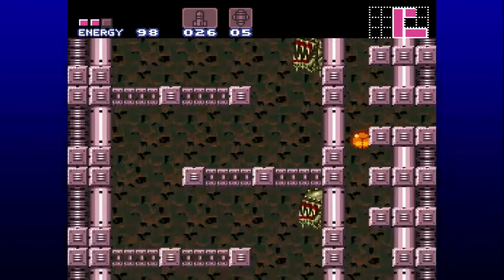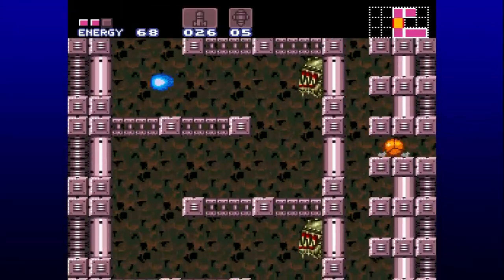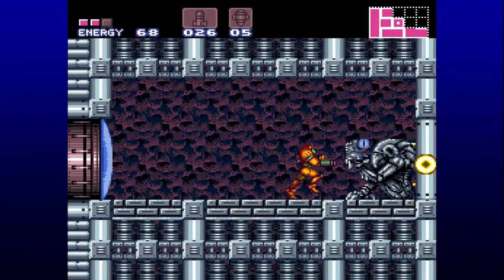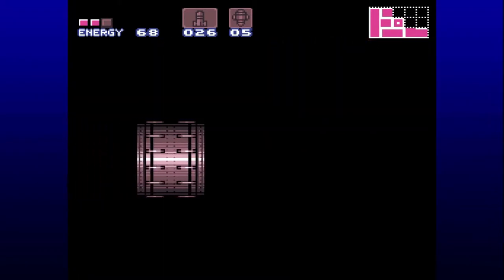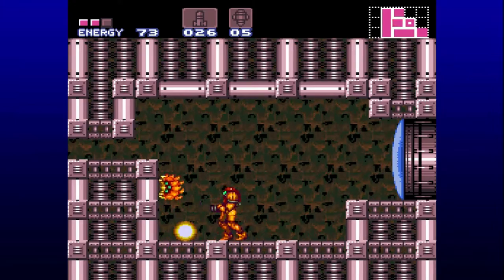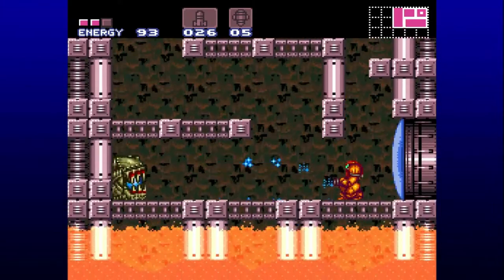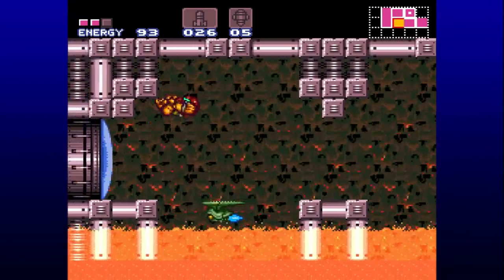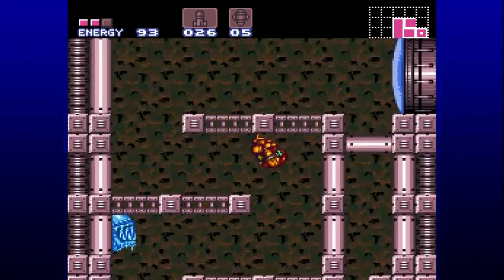Through here, what we need to do is use the Morph Ball to get through here — and this gives us a brand new power-up. Well, not brand new — brand new for this game: the Ice Beam. Classic Metroid power-up, it was in both of the previous games. It retains the same feature from the originals where it freezes enemies before it actually kills them, which I'm usually not a fan of. But here it's also our main method for dealing with a lot of these Norfair enemies who can only be frozen. It can also be turned off in the Samus menu.